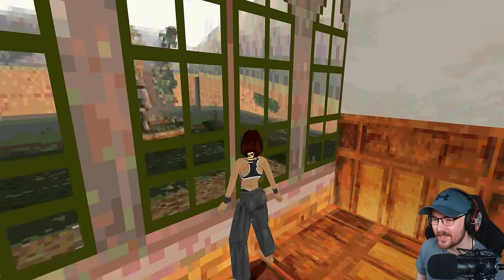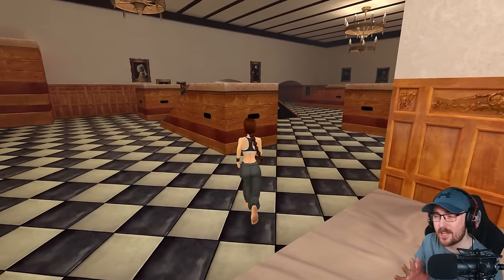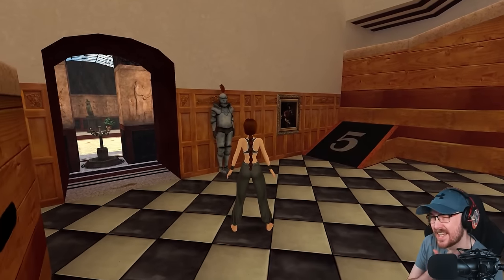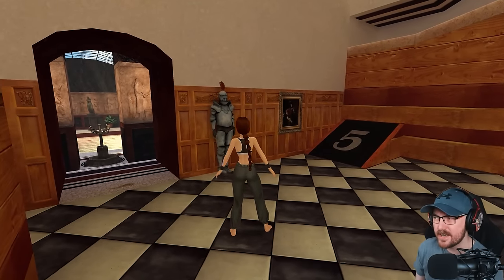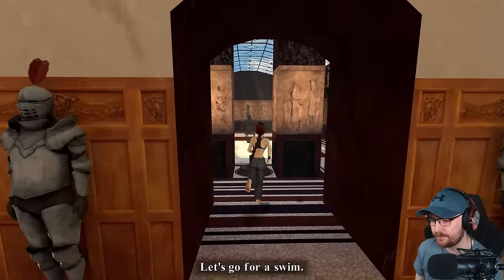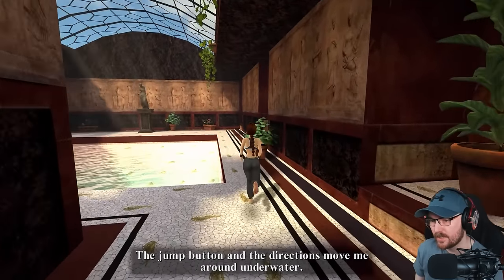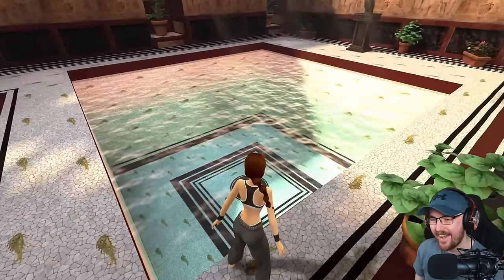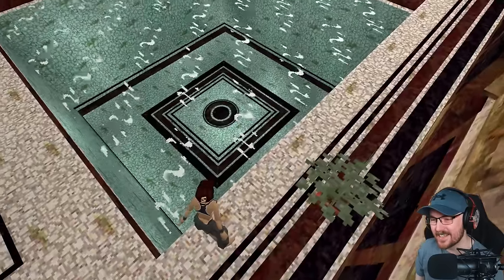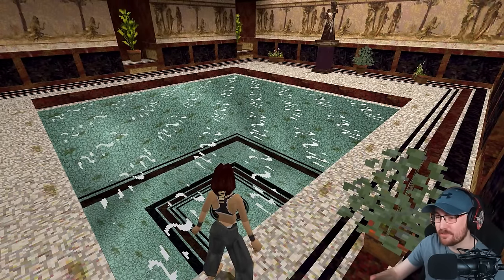Oh my god, this looked incredible in 1996. I didn't actually play this in '96 — I must be open and honest, I actually played it around '98 or '99, because I played Tomb Raider 2 first. Let's check the water effects — they look a little bit better than 1996, but I still thought as a kid that was unbelievable graphics. It looked like water, you know what I mean?